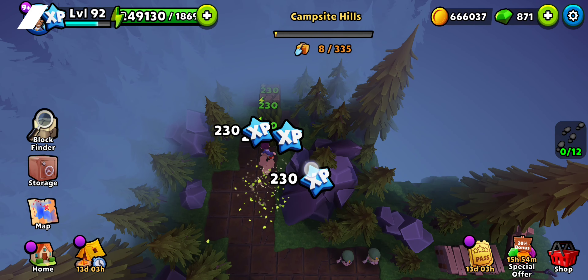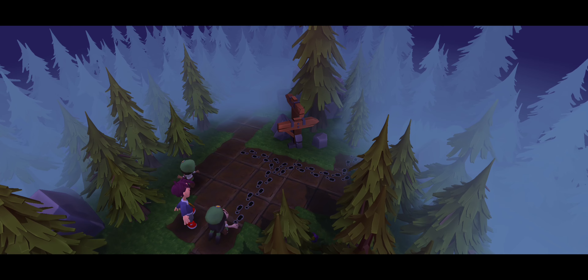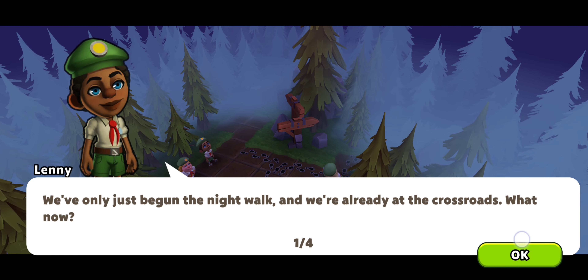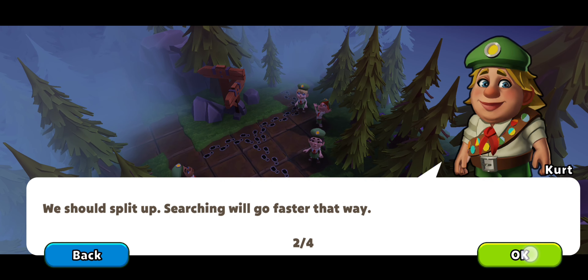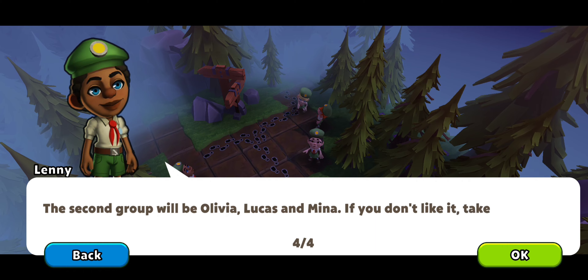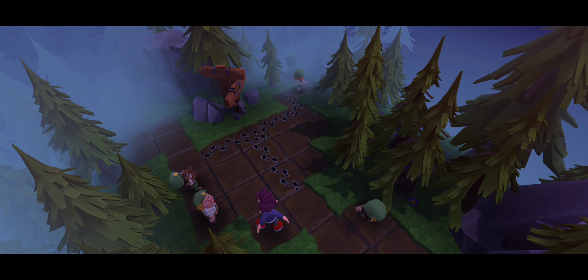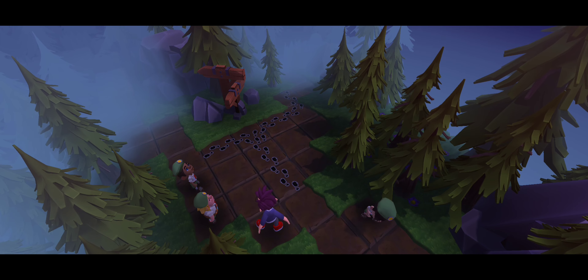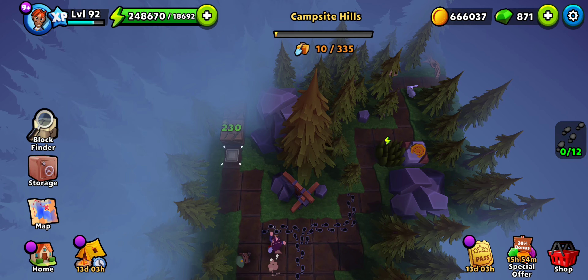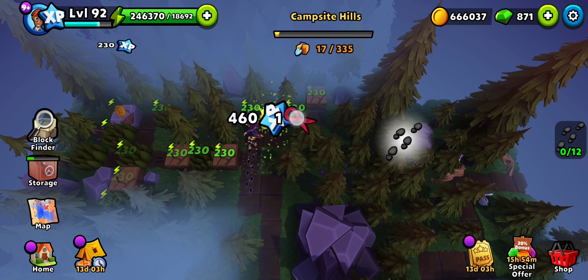Trying to find the missing kids — 12 items total. We put six going in both directions. Which group are we going with? The first one on this side, I guess.